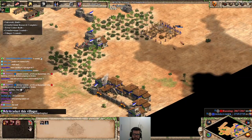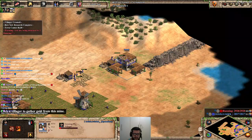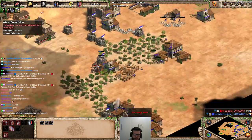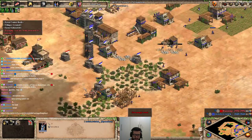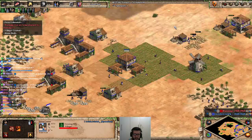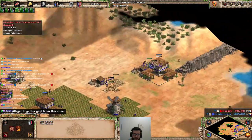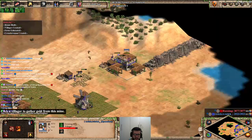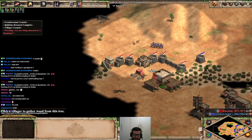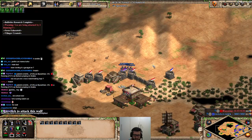Let me sneak those archers on him. A few more houses built behind. He doesn't know that I'm going for more crossbowmen. He hasn't upgraded this knight. Let's see how much damage I can do with this army. He's not making any siege. Walls — this guy is walling, I can't believe it. He'll have to bring his army back.